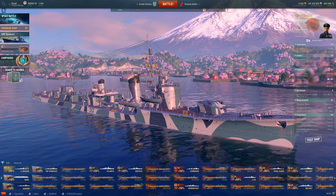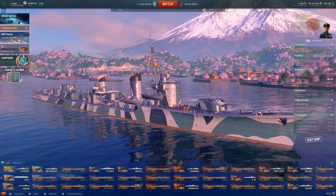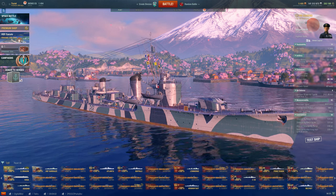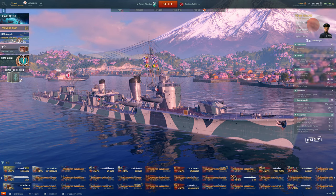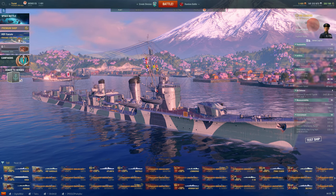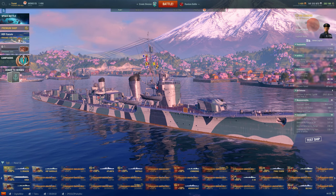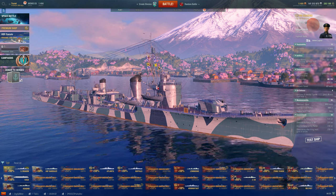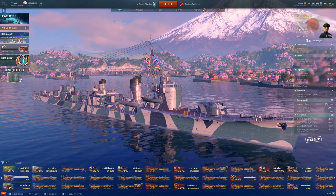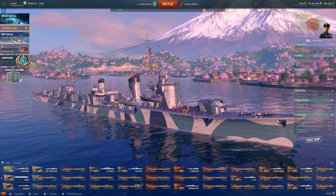What really makes Asashio stand out, and what's caused a lot of controversy, is her torpedo. This is a very deep-water variant of the Type 93 Mod 2 carried by the Kagero. It packs the same warhead — almost 21,000 base damage — has a top speed of 67 knots, a run range of 20 kilometres, dropping to 16 kilometres at 72 knots if you accelerate the torpedo, and it packs a detection range of 800 metres.